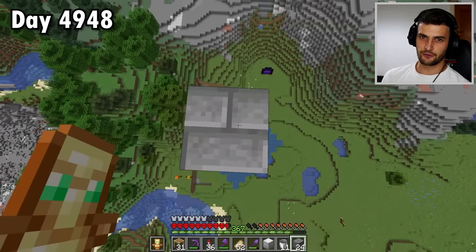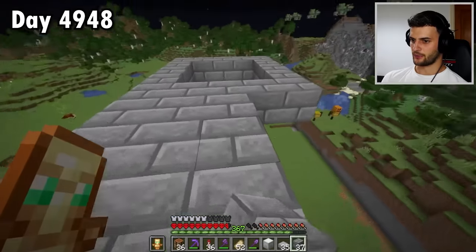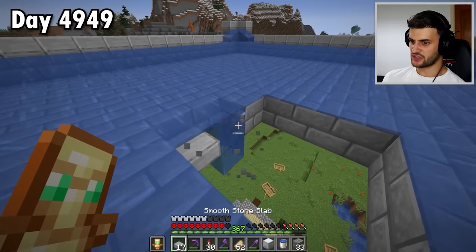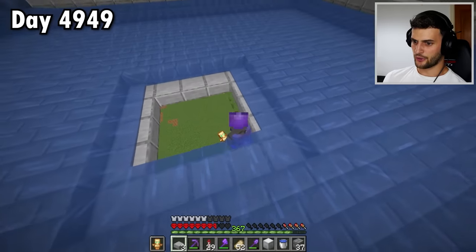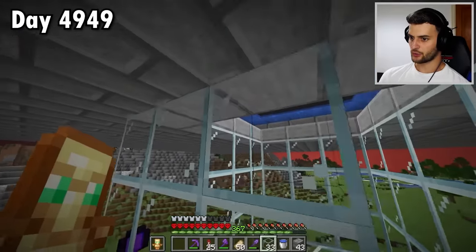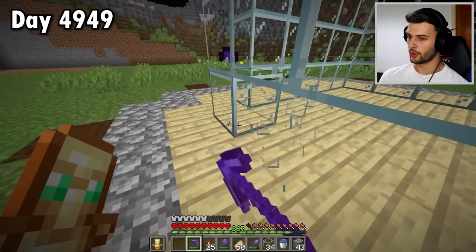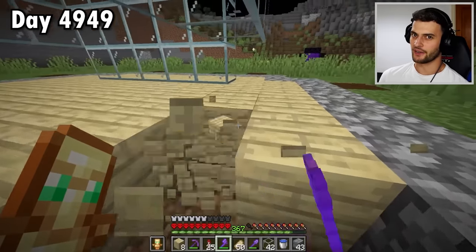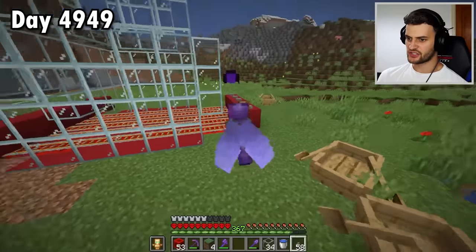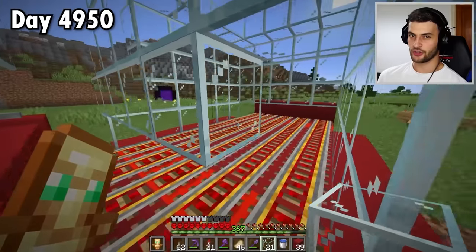Now to add the AFK platform, which is 128 blocks off the ground, and also the collection system. That's all nicely marked out, so now I just need to add water. And by changing these to be slabs, they'll all get pushed down perfectly, meaning I can now build my glass cage. This is the glass chute the pillagers will fall down, and I need a system that will stop them from despawning at the bottom. Because when they're this far away and idle, they can do that. The system I'm going to use will involve rails. There will be mine carts down here so they don't despawn.